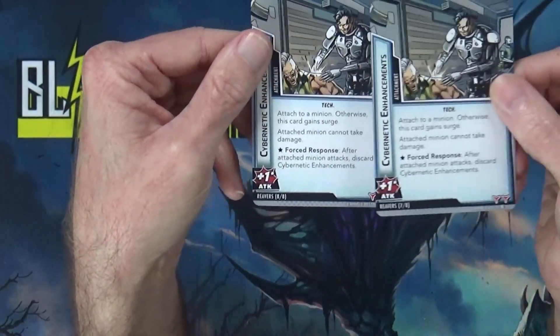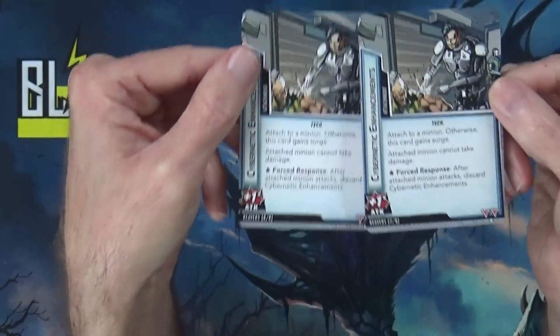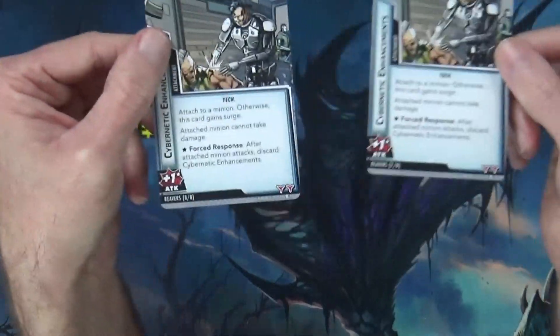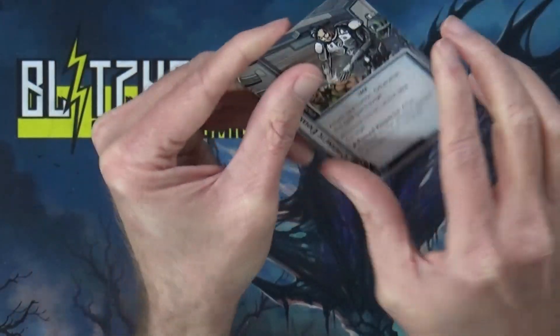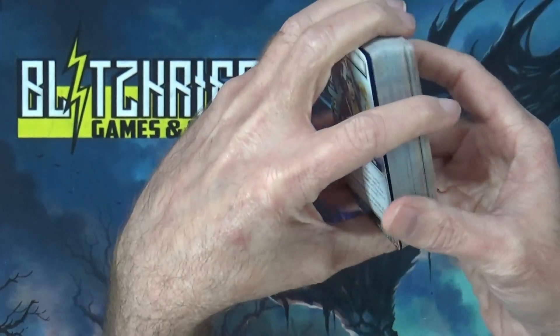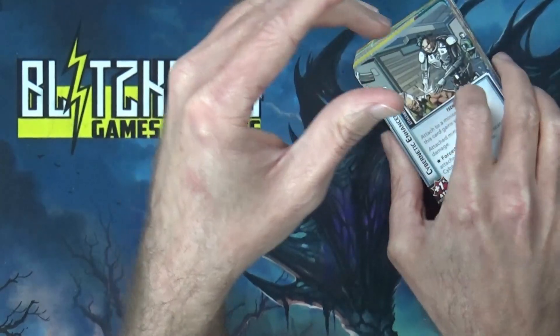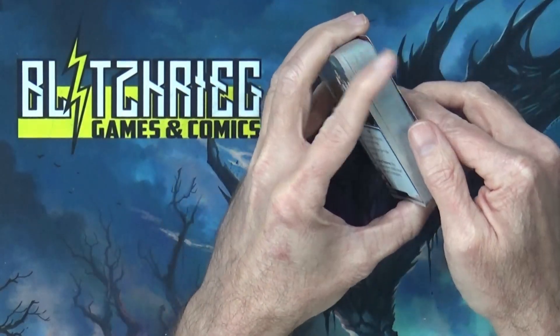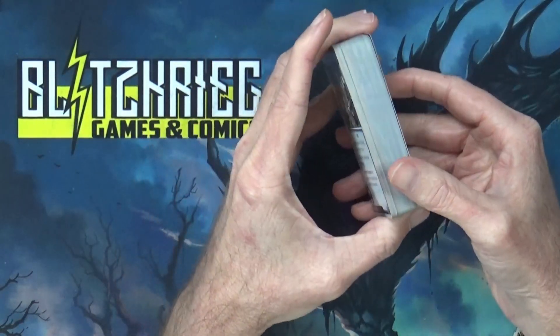The Cybernetic Enhancement attachment gives a minion plus one attack. Otherwise this card gains surge. While attached, the minion cannot take damage — it's basically a toughness guarantee that they get to attack, which activates all the other reavers via teamwork. Sounds really annoying — might need that protection. But we'll see how Rogue does against Sabretooth. I know this video has been long enough, so we're going to get this sleeved up and shuffled up and see how she fares.